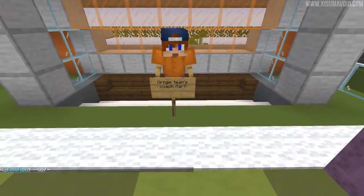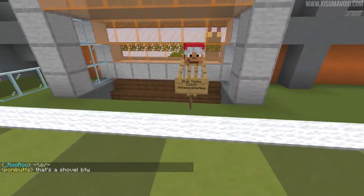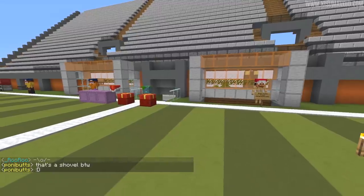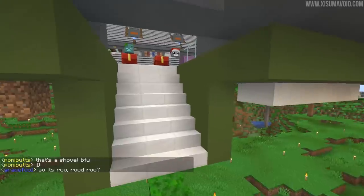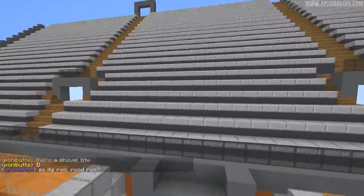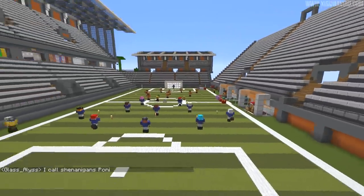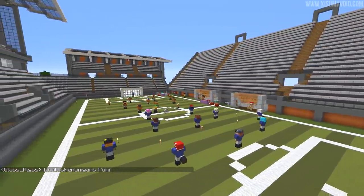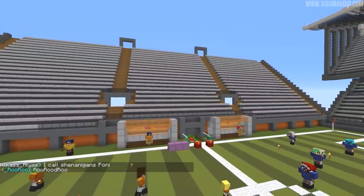Down at the bottom we've got the dugouts and I let Terabo do this, with a few other people helping with some of the design decisions. We've got the orange team over here with coach Crazy Marth, and on this side it is coach Metamorphic Mike. These are the dugouts for the players to sit inside after they come out the tunnel down here. The reason we did it like this is so that we could have more seats directly behind that little bit. It's looking fantastic and there's obviously more development to be done.